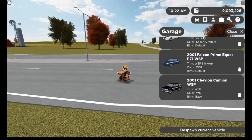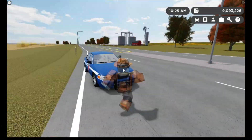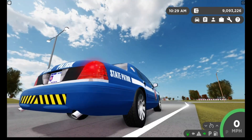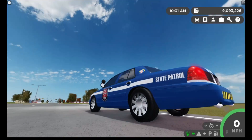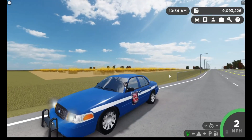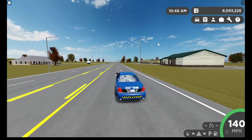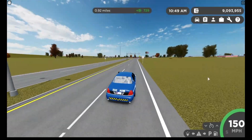The next vehicle we have is the 2001 Falcon Prime. Here it is — this is the Crown Victoria. I'm not sure why these are new, but probably new terms or something. We also got the headlights, the taillights, turn signals, the other turn signals, the hazards, and the horn. Okay, so now we're going to take this for a little test drive. We handle this at 150 — not bad.